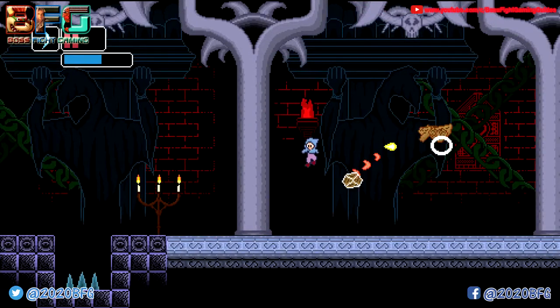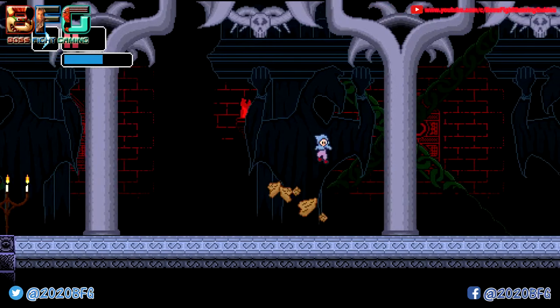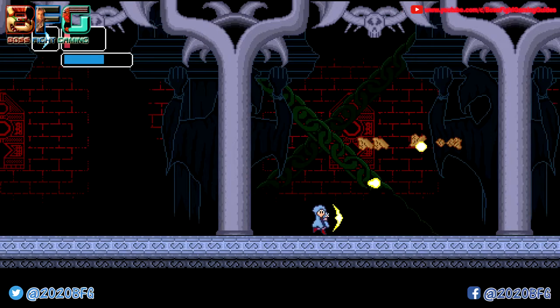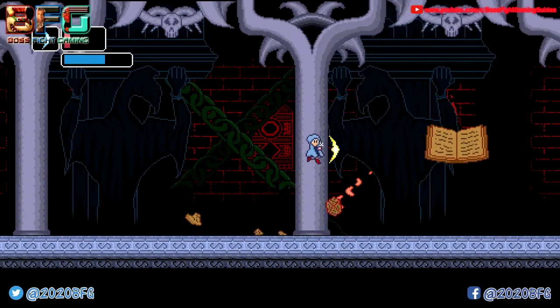Achievements are available in Castle Walker, and if you're an achievement hunter you'll either be super happy or super frustrated, because all the achievements are very easy to get with no real challenge involved. It should take you between 10 to 15 minutes at most to get a thousand out of a thousand.